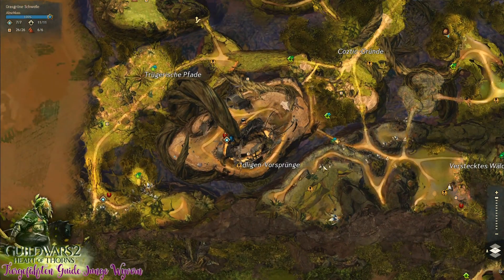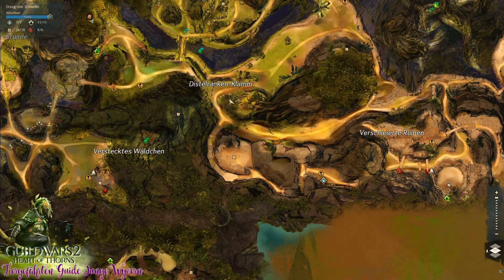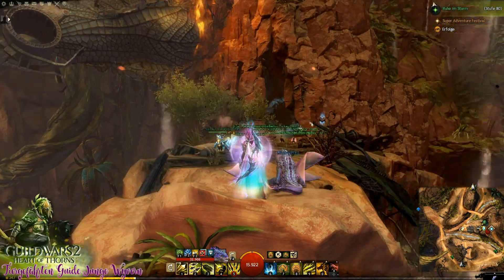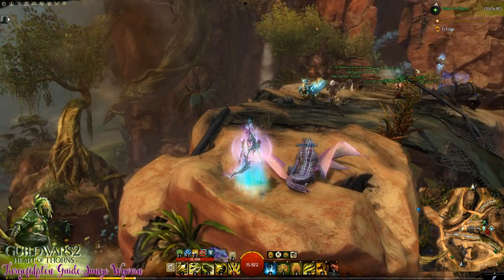Die Feuerwyvern – damit fangen wir an. Die sind nämlich etwas einfacher, unabhängig von irgendwelchen Events oder sonstiges. Die finden wir bei den Adeligen Vorsprüngen im linken unteren Eck der Grasgrünen Schwelle, und zwar bei Wegmarke Fahrens Luftschiff. Zur Vorbereitung: Es gibt hier und da Vorbereitungen, die ihr pro Wyvern wissen solltet.